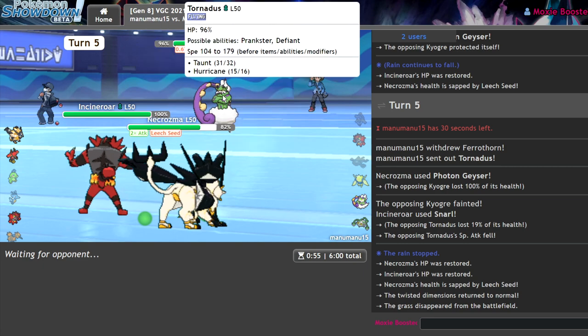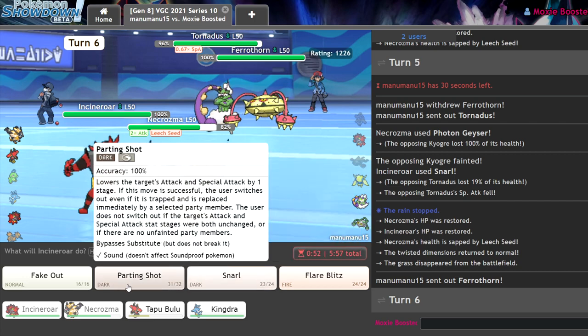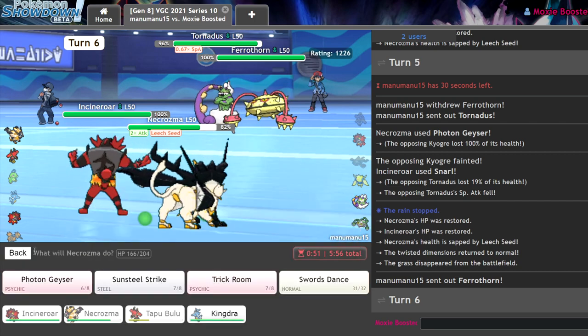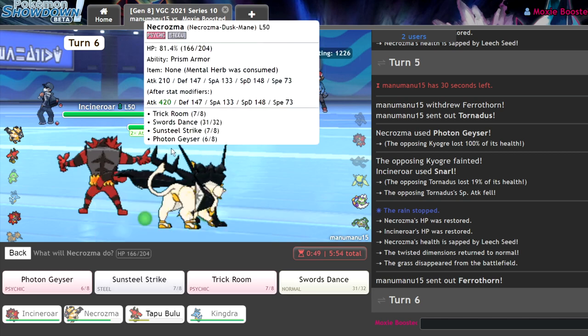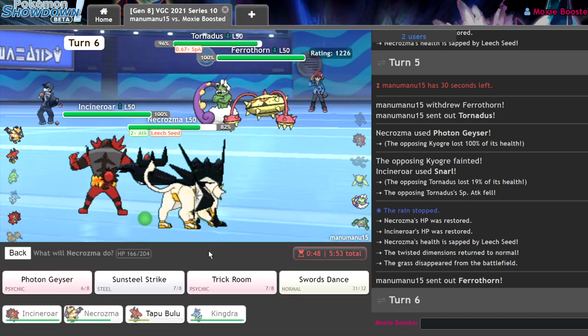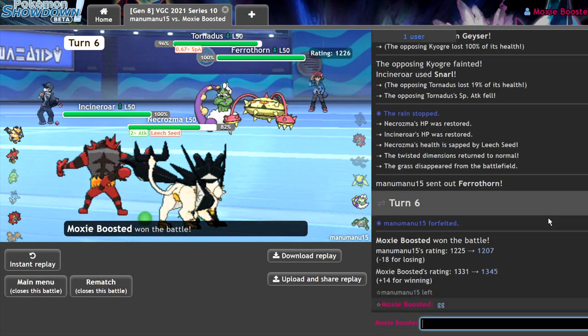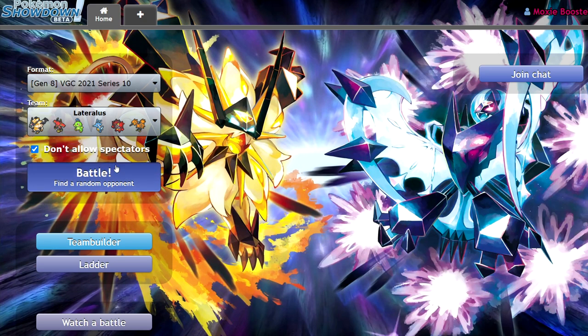I don't think they can win anymore because I still have this Bulu. I'll get in King Dra as my sacrifice here, and always Sunsteel Strike into the Tornadus. Photon Geyser as I win. GG to my opponent who has already left.